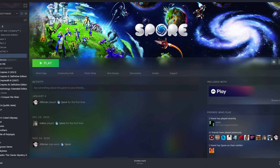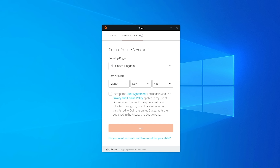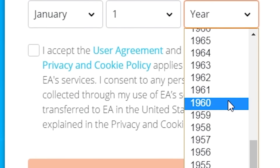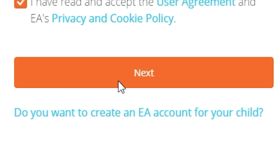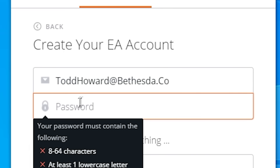We're going to set up ourselves a brand new EA Origin account. Now we actually need to set up a brand new Origin account because I'm not going to use my actual Origin account — I already have EA Play on it. So we need to make a brand new one. Date of birth — it's got to be January the 1st, 1896. That seems perfectly acceptable. And for the country that I'm going to be in, well, it's got to be none other than the actual home of World of Warcraft — I'm of course talking about the British Virgin Islands. Let's make this account. For the email address, we're going to use one of my favourite email addresses: ToddHoward at Bethesda.co. Don't ask how I managed to gain control of the Todd Howard email account, but it happened.